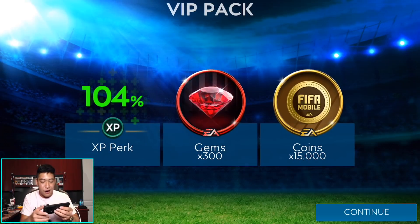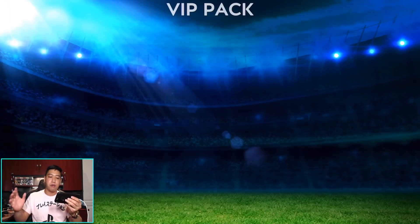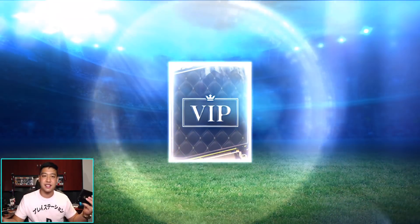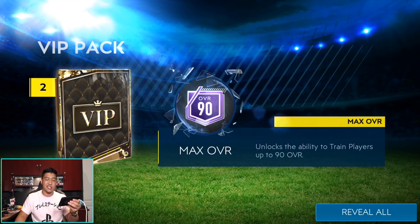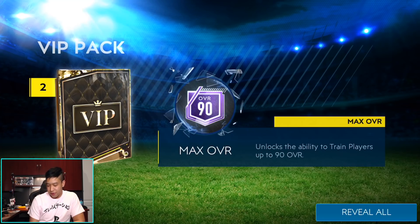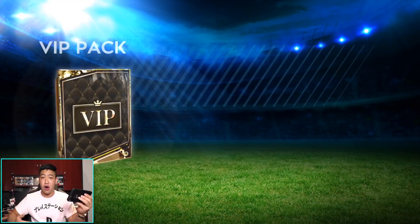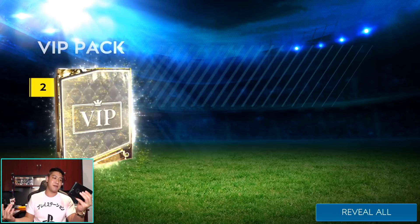We're at 104% perk, leveling up again. Whoa, we are going to get a free pack tier — add training XP to free pack in store. We're getting up to level 10 in VIP status. We also get a 90 overall max ability to train players. So if you don't buy FIFA points, does that mean you cannot rank up a player higher than 90 overall? We also get 25k plus 500 gems, and a free rank-up tier. VIP is now gold status.